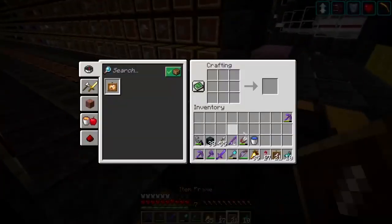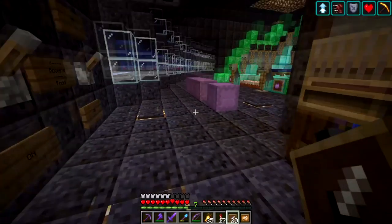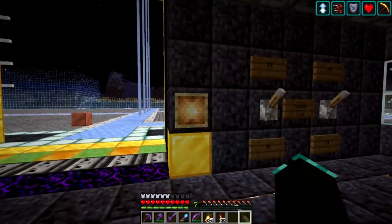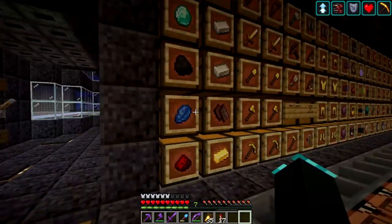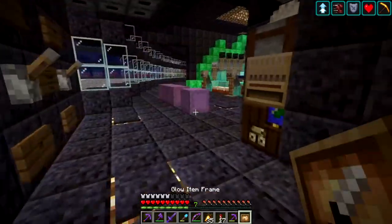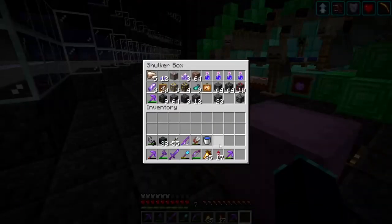Another thing we can do — if we take the item frames and the glow ink, we can actually make a glowing item frame, which is super cool. So if we put that here, yeah, it stands out a little bit more than those. So eventually I might change all of these to glow item frames, but obviously that's going to take a little while because I'm going to need a lot of that glow ink.